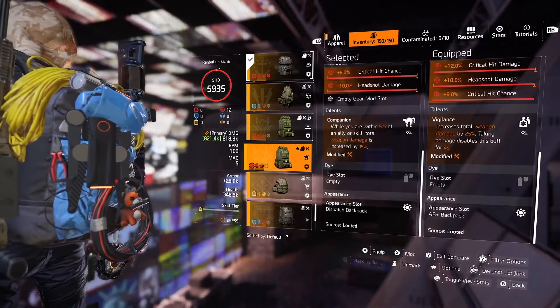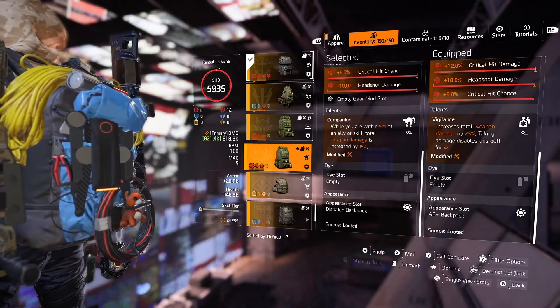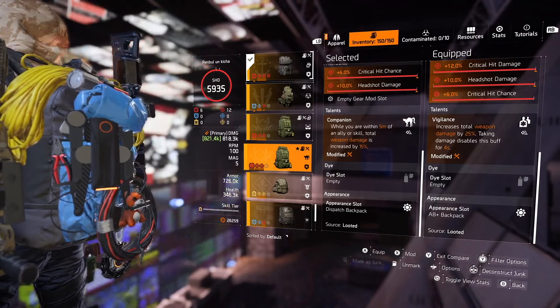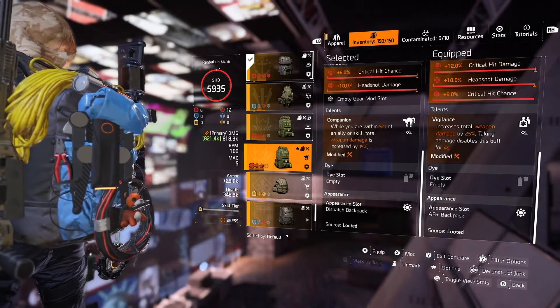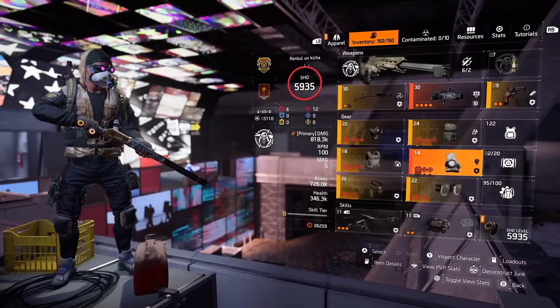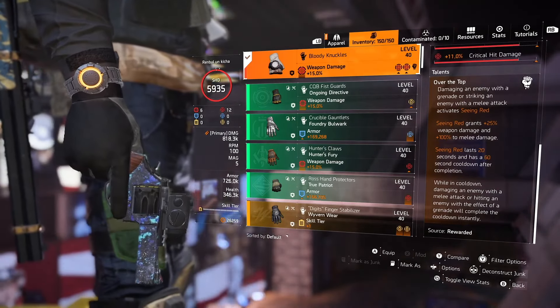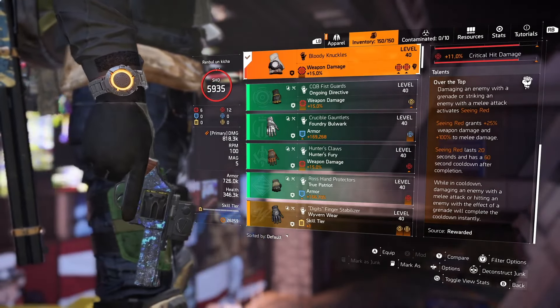If you don't like Vigilance, you can easily swap it with Companion. Then instead of a striker drone, use a fixer drone which will heal you and at the same time proc the Companion talent. Use decoy and fixer drone in that scenario and you will be just fine.